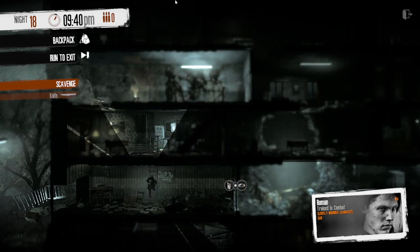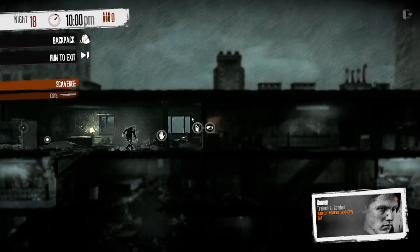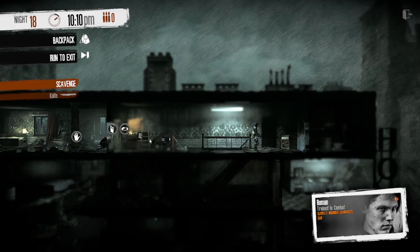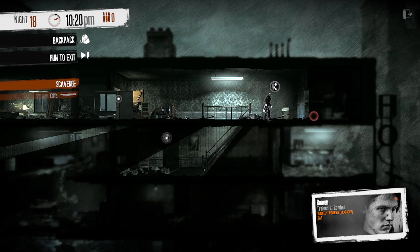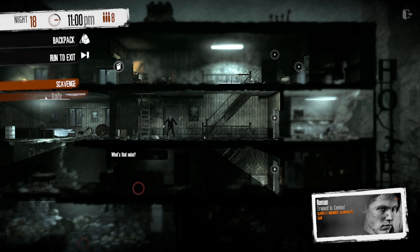Instead, climb to the top floor and jump across the centre. You can now get to the first Bandit, who is actually the guard for their hostage. He has his back to you, so you should be able to get up behind him and take him out with ease. Once he's gone, I like to head downstairs to deal with the rest before freeing the hostage. The next Bandit is on patrol, so running loudly on the floor above them will alert them.